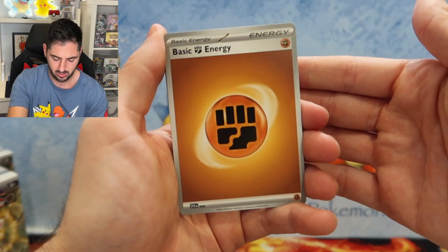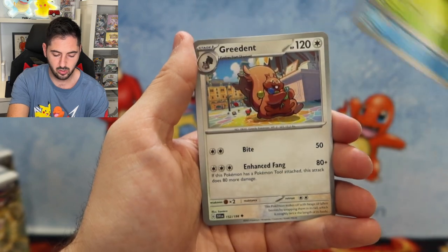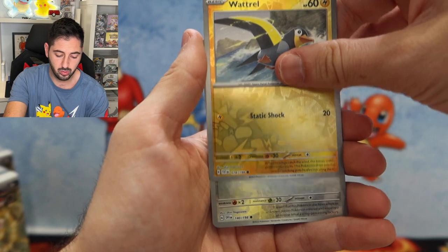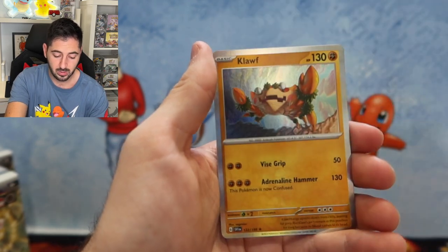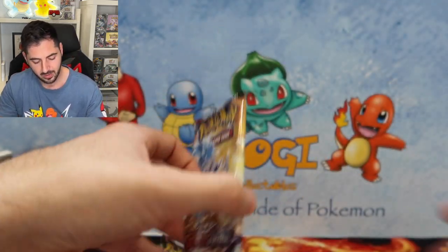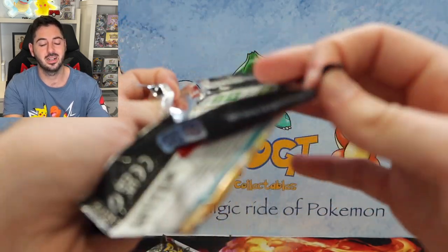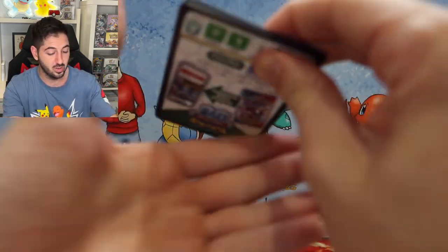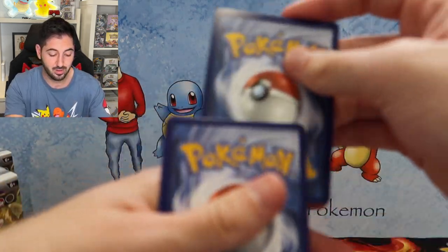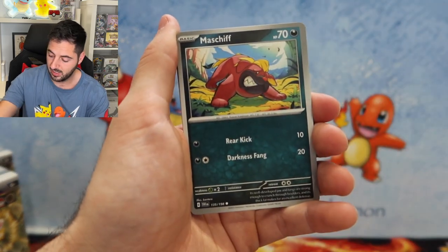Energy, Varoom, Quaxly, Skiddo, Greedent, Vivillon, Dachsbun, Wattrel, Varoom, Clodsire, the update of Krabby. It'd be pretty nice to hit a well-centred Arcanine to send it off with my well-centred Gyarados. What a card — I can't believe I hit that at the opening of EJ Cards. That was really cool.